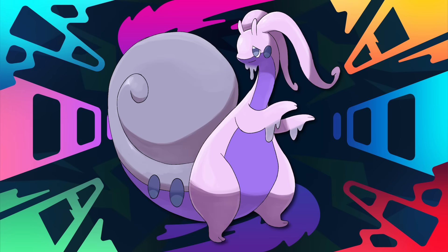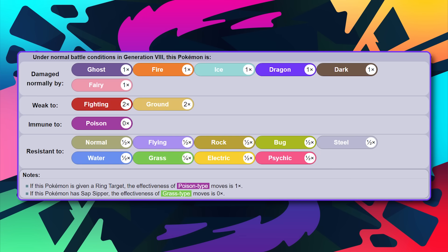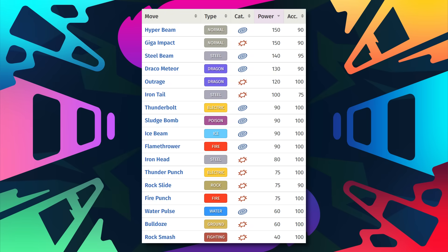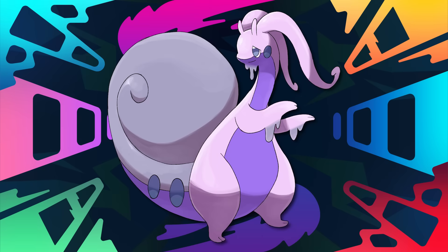At the penultimate spot, Hisuian Goodra steps up to the plate, and they gave this Pokemon a great typing. Hisuian Goodra, being Dragon and Steel, gives it the same typing as Dialga — and that's huge. The typing only has two weaknesses: Ground and Fighting. Goodra is also a defensive behemoth, with both of its defensive stats being over 100. These two factors should already have sold you on Hisuian Goodra. But in case they didn't, its movepool is also fun to experiment with. Dragon and Steel is a typing that can fit in with anyone's team, and the typing is probably the biggest reason why Hisuian Goodra is at the number 2 slot.